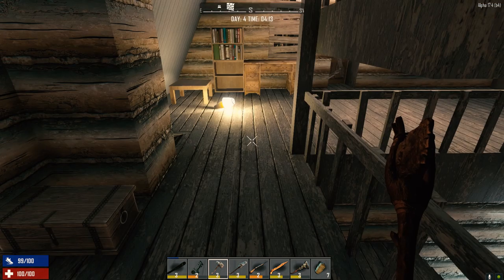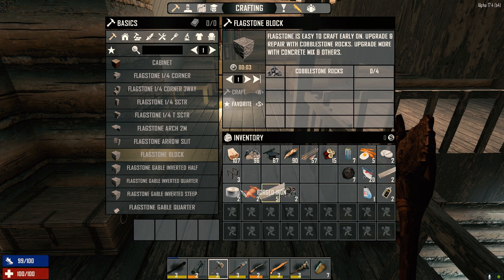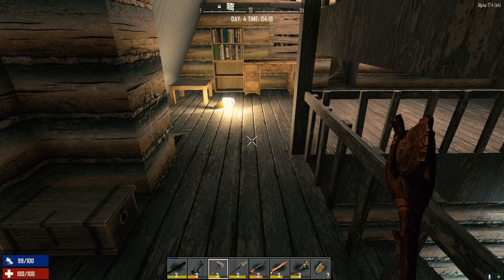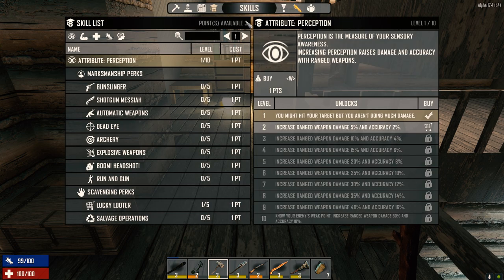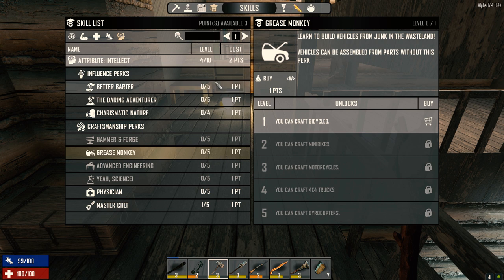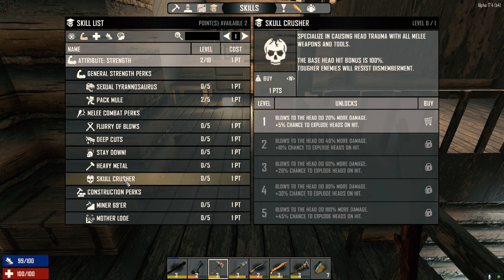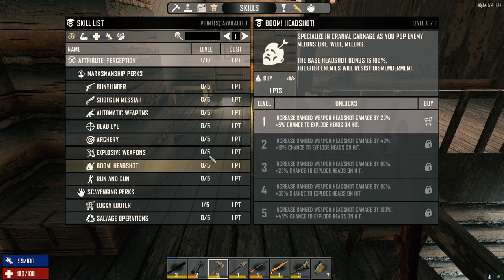We're going to do a couple things today - go across the street and do some raiding. We've got enough parts to start making stuff. If we type in bicycle, we've got enough parts to make a bicycle chassis right now. First though, I picked up one more experience point overnight so we've got three points to spend. We're going to take Grease Monkey so we can craft a bicycle, Skull Crusher for 20% more blunt damage to the head, and Boom Headshot to increase ranged damage.